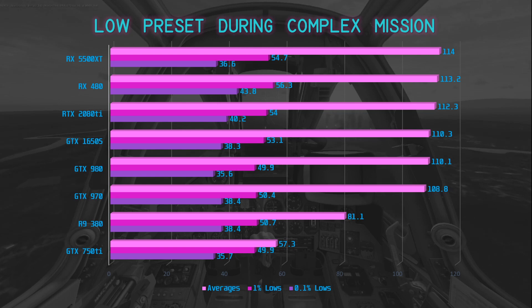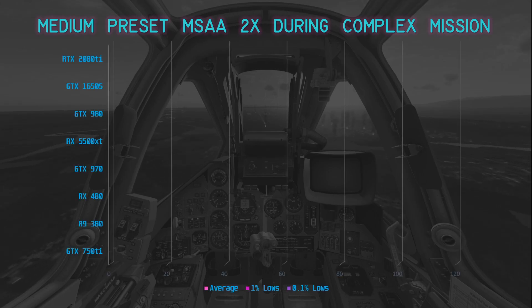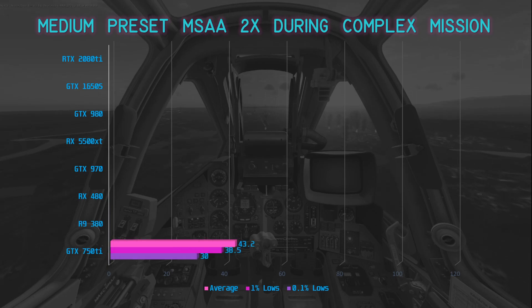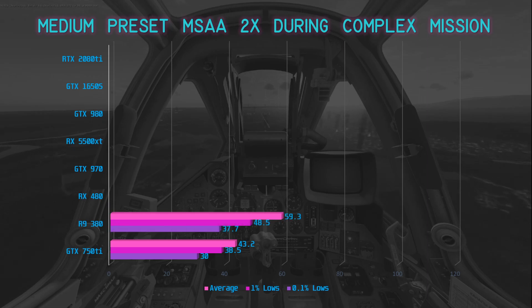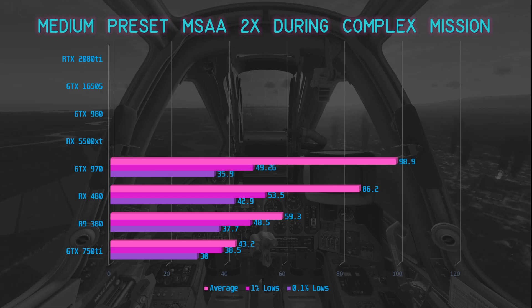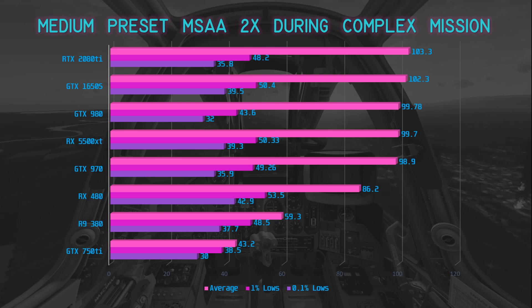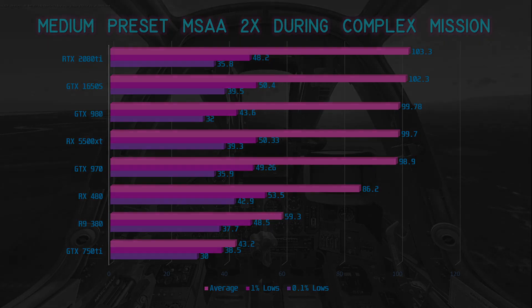The medium preset during the complex mission benchmark showed more of the same. The GTX 750 Ti delivered a playable 43.2 FPS, and the R9 380 hit 59.3 FPS — not bad for cards found well below $100, especially with anti-aliasing enabled. The RX 480 performed smoothly at 86.2 FPS, but was now the limiting factor. The remainder of the cards hovered around 100 FPS — and the GTX 970, nearly six years old, came within a few frames of the RTX 2080 Ti, again showing a CPU bottleneck.